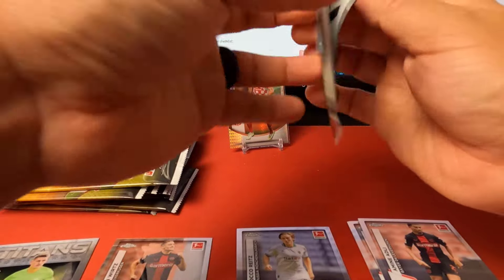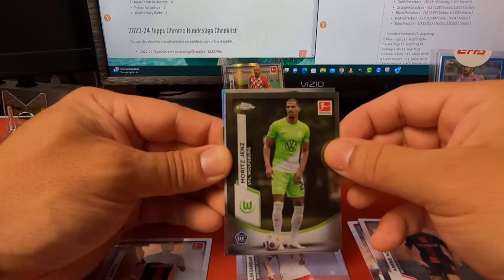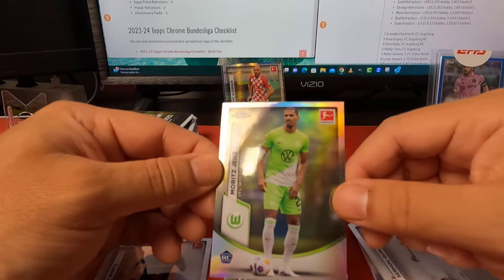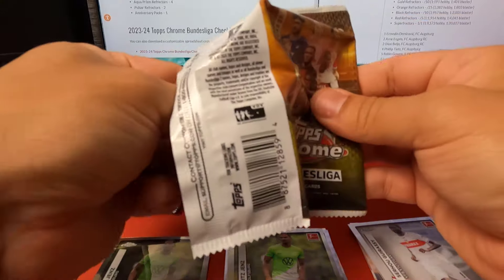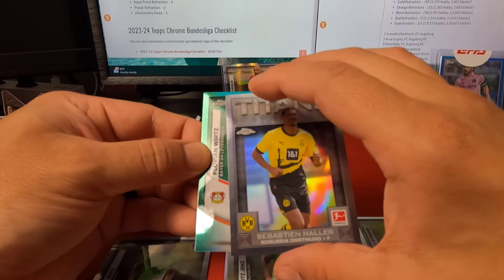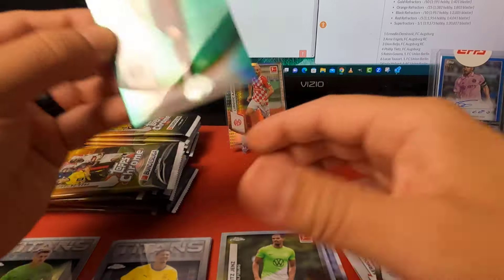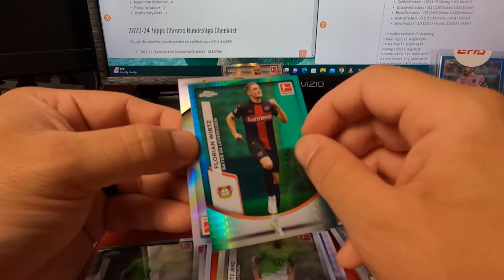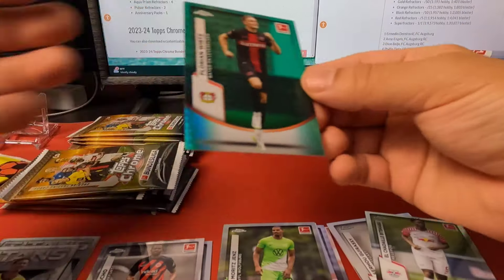There are quite a few packs, trying not to take all day. These feel good, they look good. Obviously lots of big names come out of Bundesliga. Jens there on the base refractor as well. Looks like we got another numbered card — it's Mesh — and a highlight insert. And here is Florian Wertz again, this is going to be our prism refractor — I think there's four in every box, not numbered. And here's another base refractor, rookie.